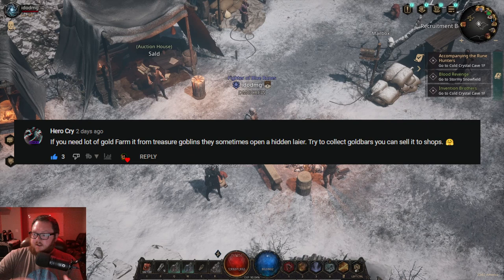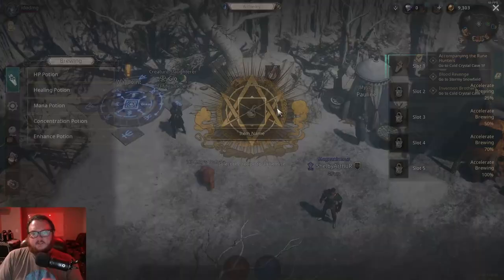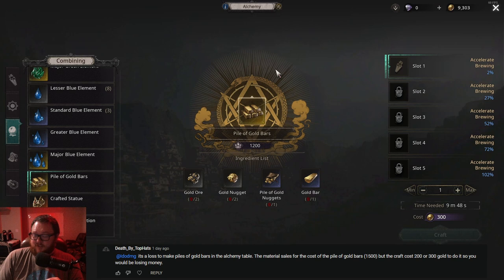The first option is to straight up sell the mats. On YouTube I mentioned you can synthesize these gold bars — this was brought to me by Dark Ivan, shout out to him, he streams over on Twitch and the link is in the description below. He brought up that you can go to the alchemy table and combine your gold bars into a pile of gold bars. I got a response from Death by Top Hats — great name — who pointed out that synthesizing actually loses you about 300 gold compared to just vendoring the bars.